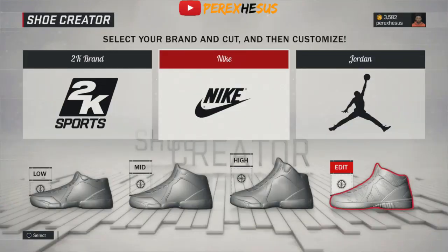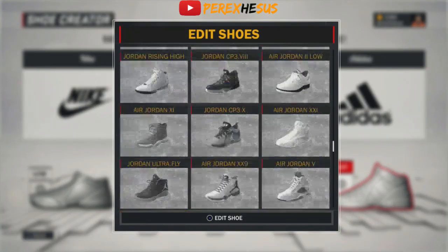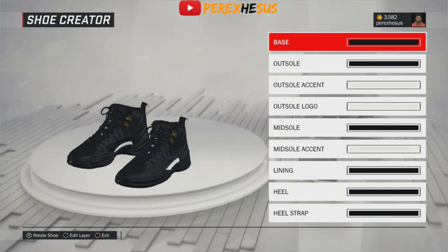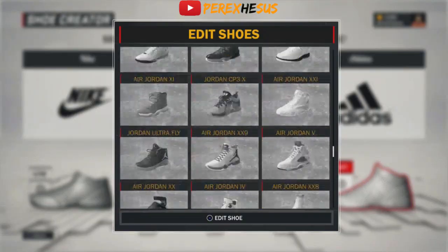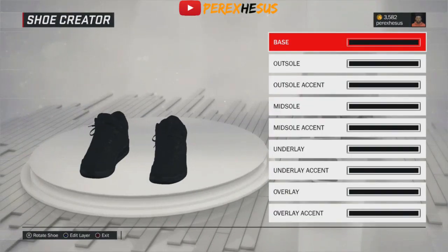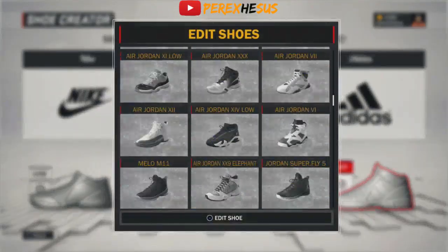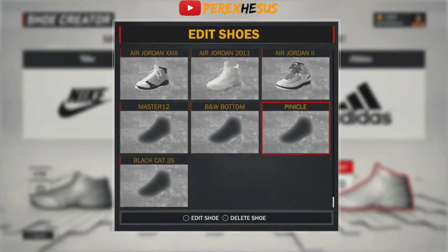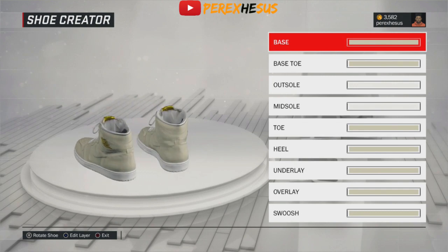I created those. They're in the store but I created them because I'm gonna get them free. If you create them, you don't have to buy them. You see my Master 12s — all these are in my creative shoes. When you create shoes they don't show you a little preview, you gotta click it to actually see what it is.